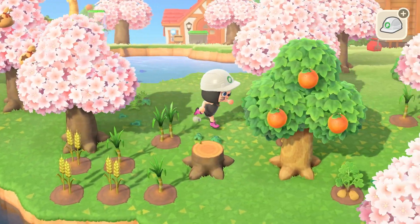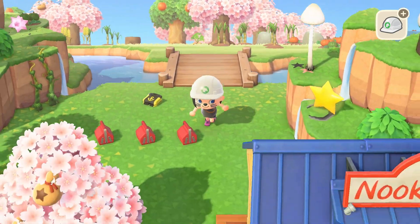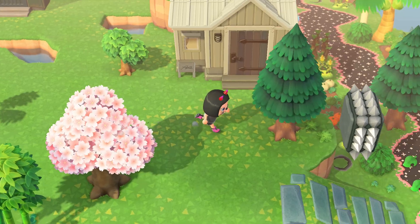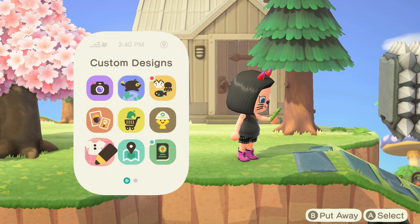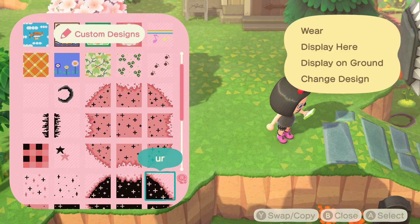I grabbed a ton of items per usual and I'm going to go ahead and head to Reese and Cyrus just to see if there's anything we should customize. Finally got all of the items that I wanted crafted and customized. Now I'm just going to work on a path that leads you all the way through back to the museum.